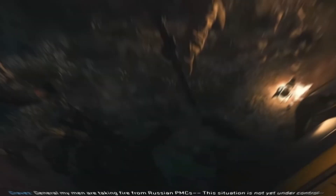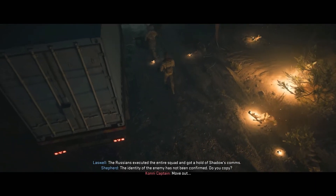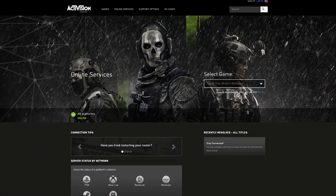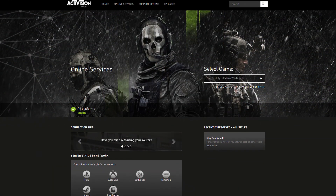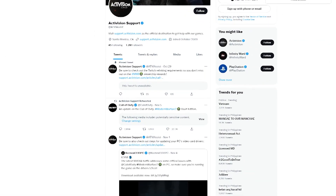Next, check the server status. Some people may not be able to fix dev error 356 simply because it's outside their control. This can happen if the bug is being triggered by a server glitch. Check the Activision support site to see if there are any known server issues. Alternatively, you can check their official Twitter account or contact Activision support.